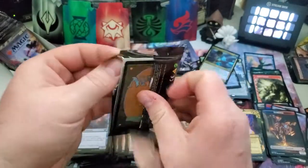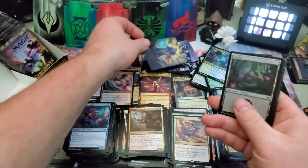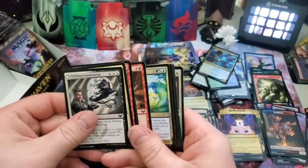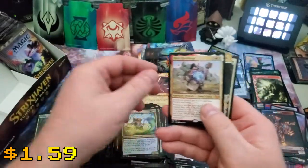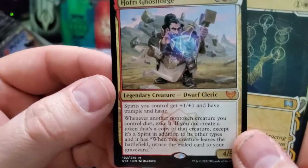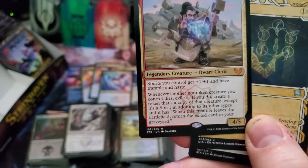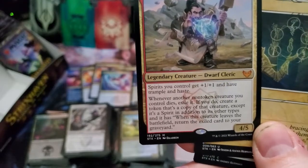Looks like we got another list card — super excited for that. And Kasmina showing her face. The art card slot — beautiful. I like this planeswalker a lot; I think they did a really great job on her art. Quandrix Cultivator, Conspiracy Theorist — oh yeah! Hofri Ghostforge — wow, spirits you can choke with plus-one plus-one and have trample and haste! 'Whenever another non-token creature you control dies, exile it; if you do, create a token that's a copy of that creature except it's a Spirit, and it has: when this creature leaves the battlefield, return the exiled card to your graveyard.' Just amazing.